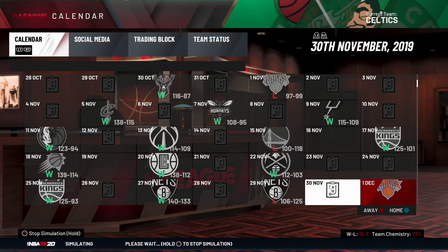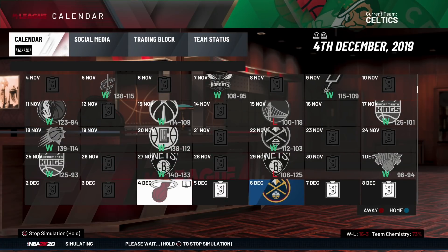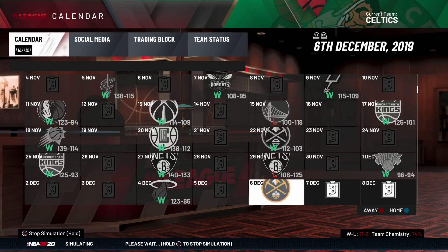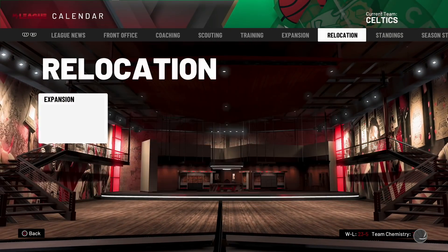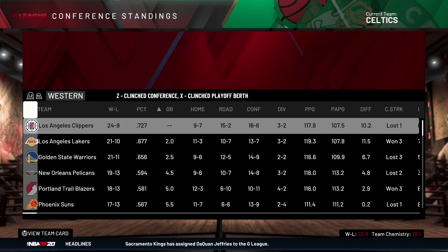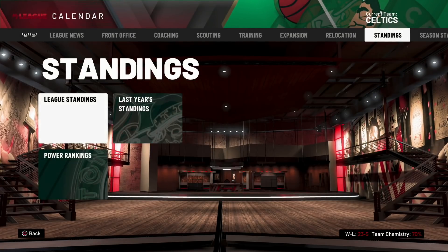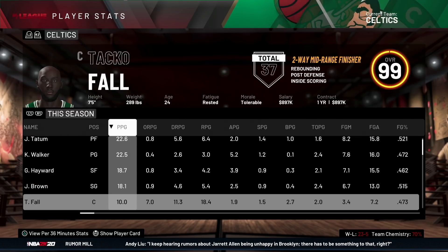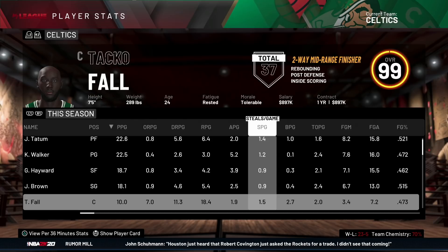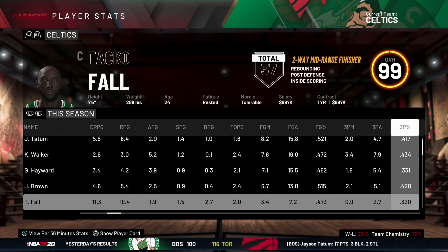CPU adjusts the rotation. Right now we've got 74% chemistry and a 16-3 record, so we're doing okay. On Christmas Day we lose to the Toronto Raptors to go to 23-5. Let's have a look at the standings — we are top by a mile in the Eastern Conference and four games ahead of the Clippers with the second best record. We are so far ahead. Looking at player stats for the Celtics: Taco Fall is only averaging 10 points a game, however he is averaging 18.4 rebounds per game.